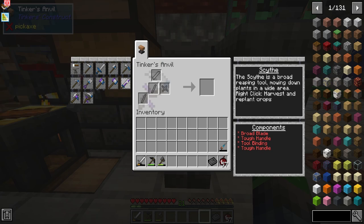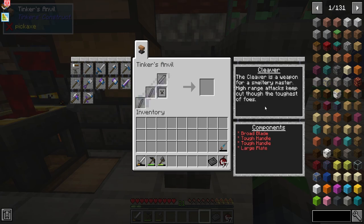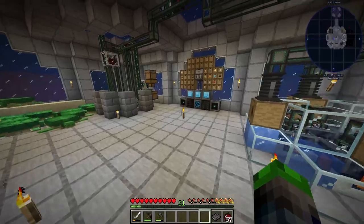This will allow us to make the more advanced tools. Now the reason I wanted to make this is because of the cleaver — this is the sword that we're going to be doing. It just helps with a bunch of beheading, which we're going to need for some wither skeletons later on in the pack.